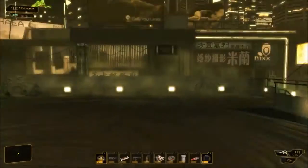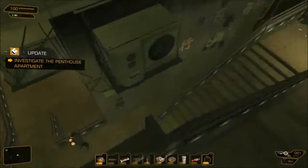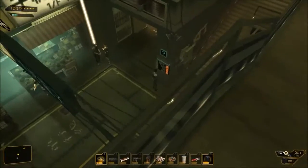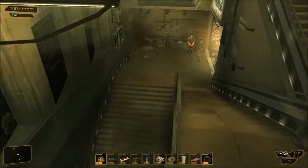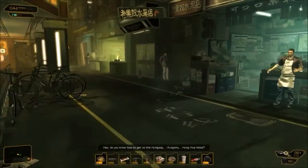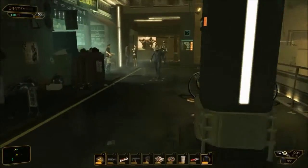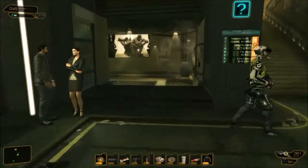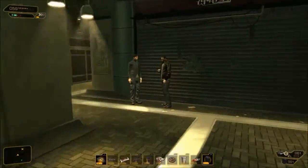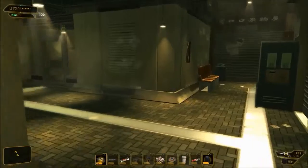Hi everyone and welcome to Deus Ex Human Revolution Ghost Walkthrough. We are on Hensha, the fictional city located in China that you just saw — the arrival. This is the only scene that you're going to see me walk towards the objective, because I want to leave it in so you can get the vibe. This is not actually an open world, but it's like a hub world where you can go through different locations.